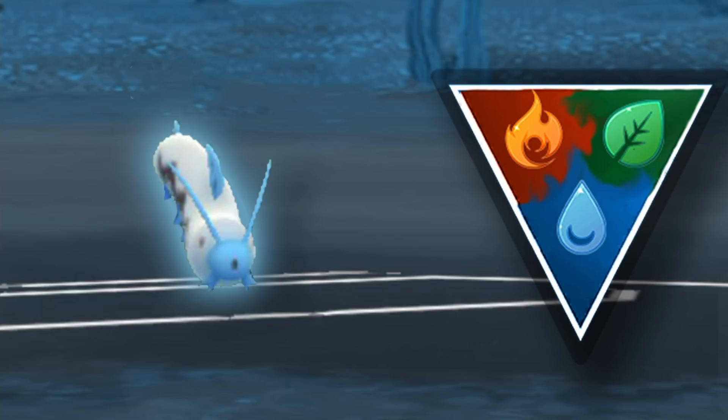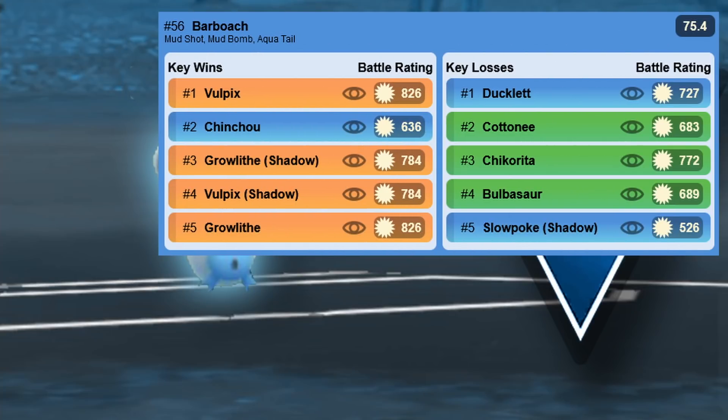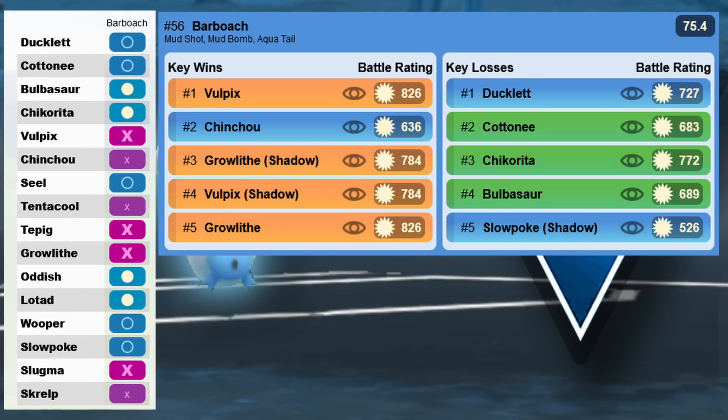The last 10k Pokemon is Barboach — basically the best water type with only 10k for the second charge move. It has Mud Shot, Mud Bomb, and Aqua Tail, though you don't really need Aqua Tail since Mud Bomb already covers fighters and water types. The important thing is Barboach can also learn Ice Beam, which might catch people off guard and is super strong against grass types. If you get an energy lead you can one-shot grass types with Ice Beam — so run Ice Beam over Aqua Tail.